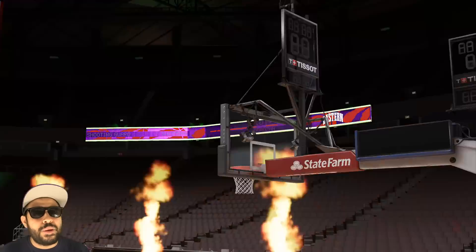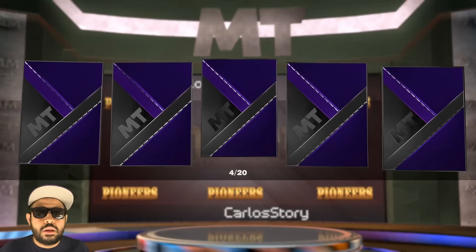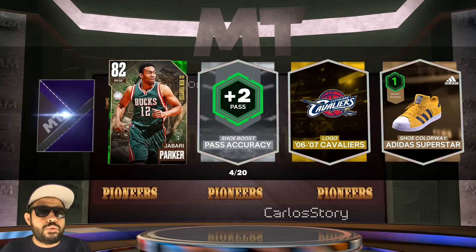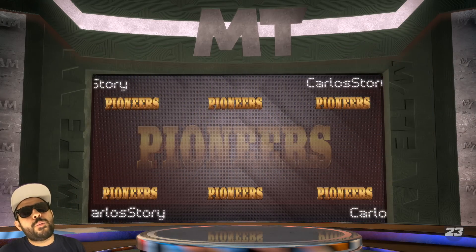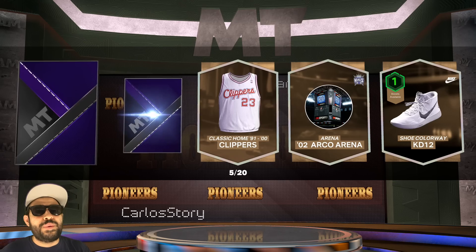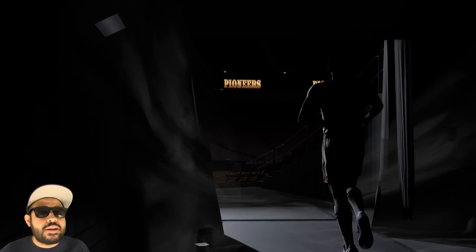DeMar DeRozan — I told you guys, nice and easy! Let's keep it going. Pack four — back to back Pink Diamonds? If I get another DeRozan I can sell him and make a ton of MT. Actually it would be better to get Kareem so we don't have to buy the guaranteed package. Pack cinco — we want to see movement. Another shake — could you imagine? It's a Diamond — not Pink but I'll take it.